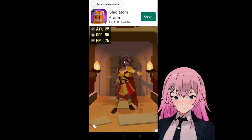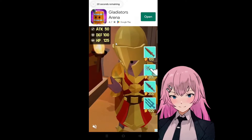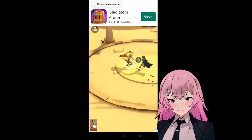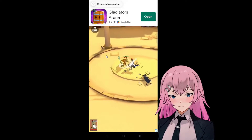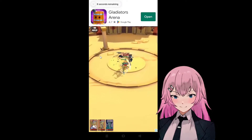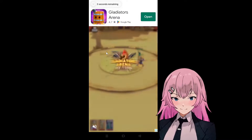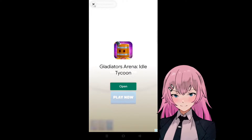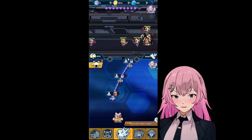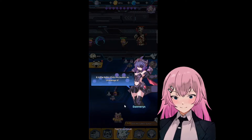We have to watch an ad for that one. Let's watch an ad. And we're done with that. It is the boss — click the button to challenge it.